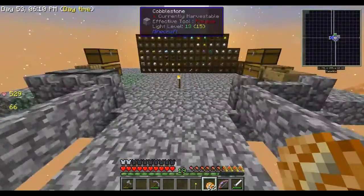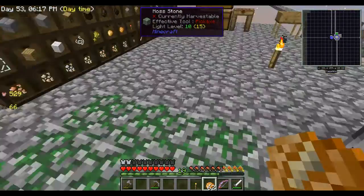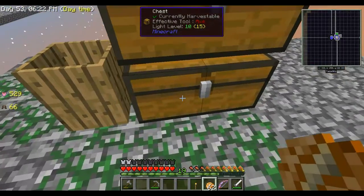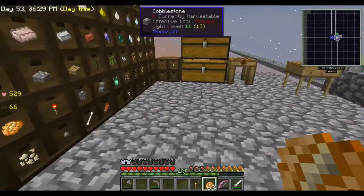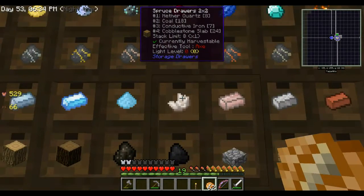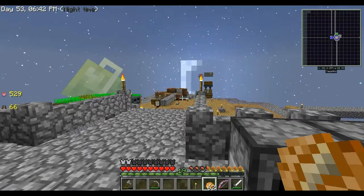Since we have the mob system installed, this is actually draining water out of here to convert this to mossy stone, so that's an interesting little feature. I found another quartz — we need those to make the drawer controller, so that's going to be our first project. We are going to make that right now.